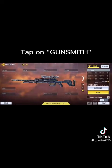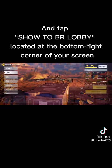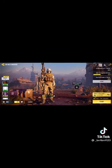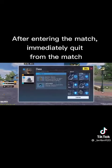Tap on gunsmith and tap 'Show to Pre-Lobby', located at the bottom right corner of your screen. After that, join a BR match. After entering the match, immediately quit from the match.